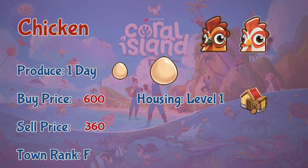Chickens produce regular eggs and large eggs every day. To buy a chicken you need 600 coins, and to sell a chicken you'll get 360 coins. You can get white chickens and brown chickens, as you can see in the picture, and you can get them at town rank F.